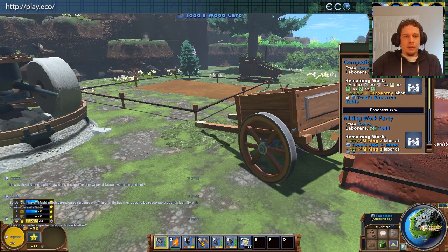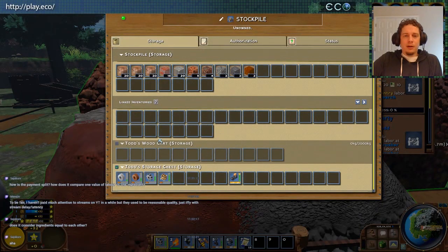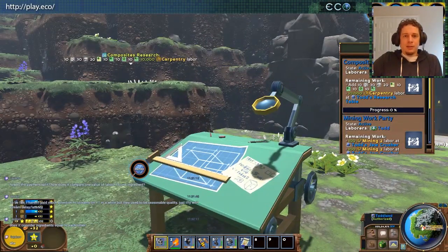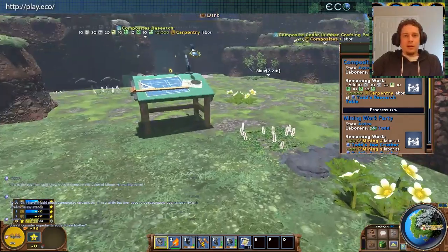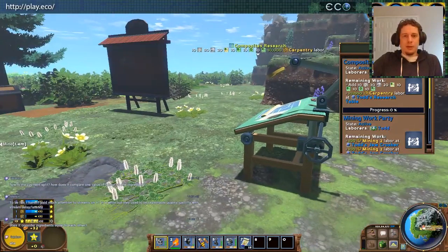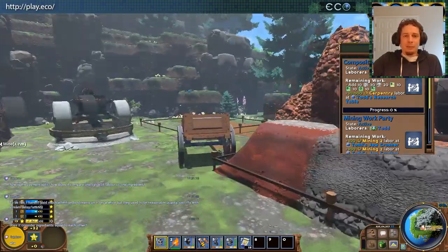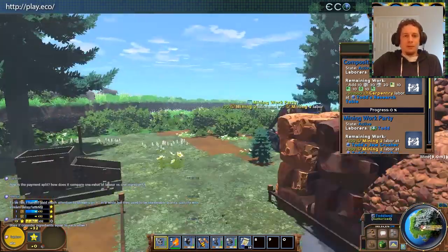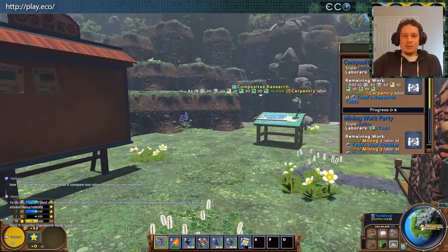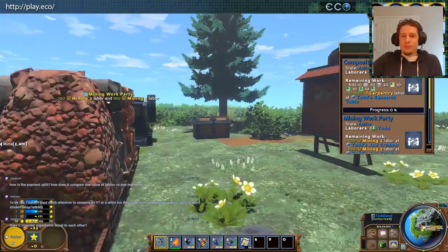Does it consider ingredients equal to each other? It does. You can kind of pre-add some ingredients, so if you have what you need there it's not going to calculate those. But it doesn't separate the different ingredients at this time — that's definitely something we can add. For now, if you only want certain things and not the whole project completed on its own, you can set up a store to do that. You buy some stuff and as they get added, people get the option to add labor. If you have these upgrades there's no reason not to have the whole thing going — it'll really boost production.